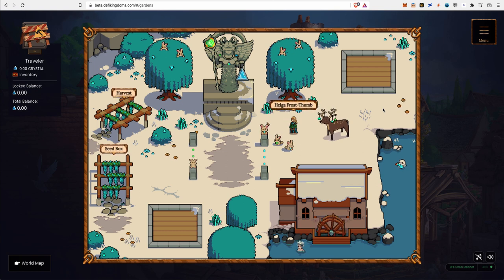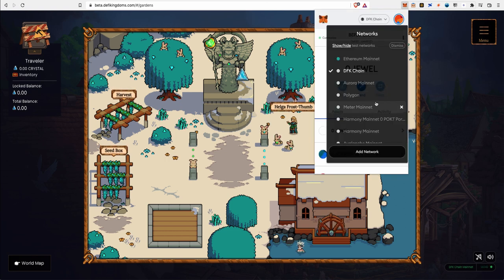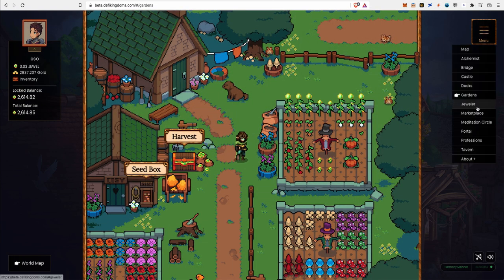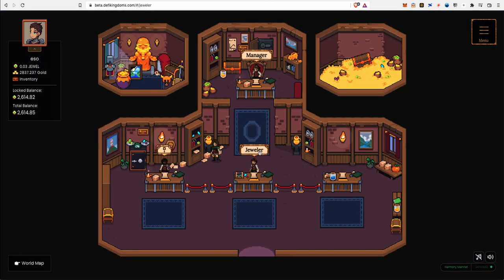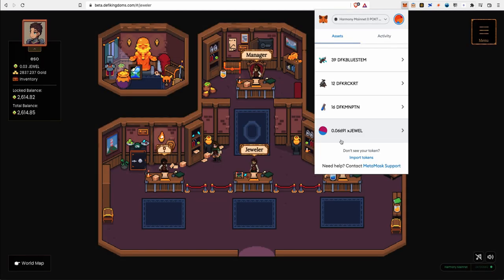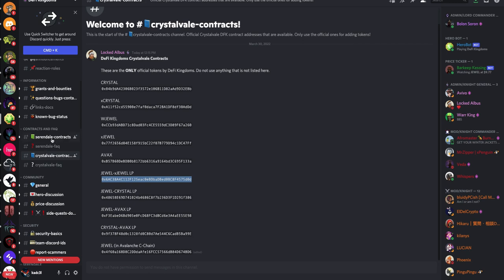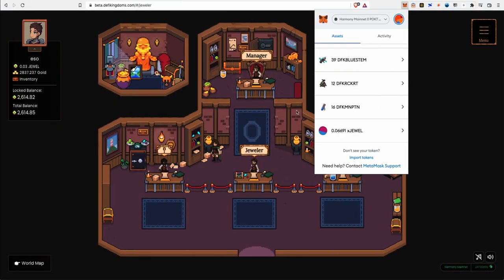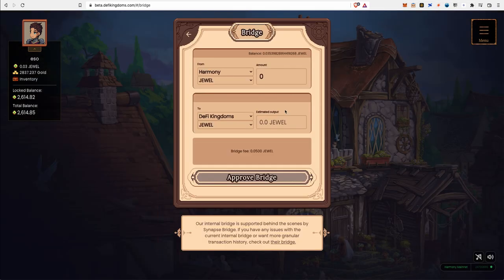Next, let's cover how to bridge your JEWEL and xJEWEL from Serendale to Crystal Veil. Go back to Harmony Serendale. To get xJEWEL from JEWEL, click on the bank and deposit some JEWEL — you will receive xJEWEL in return. To find the xJEWEL token contract for Serendale, go back to Discord, click on Serendale contracts, and you'll see the xJEWEL address there. You can add that to MetaMask to see how many xJEWEL you have in Serendale.